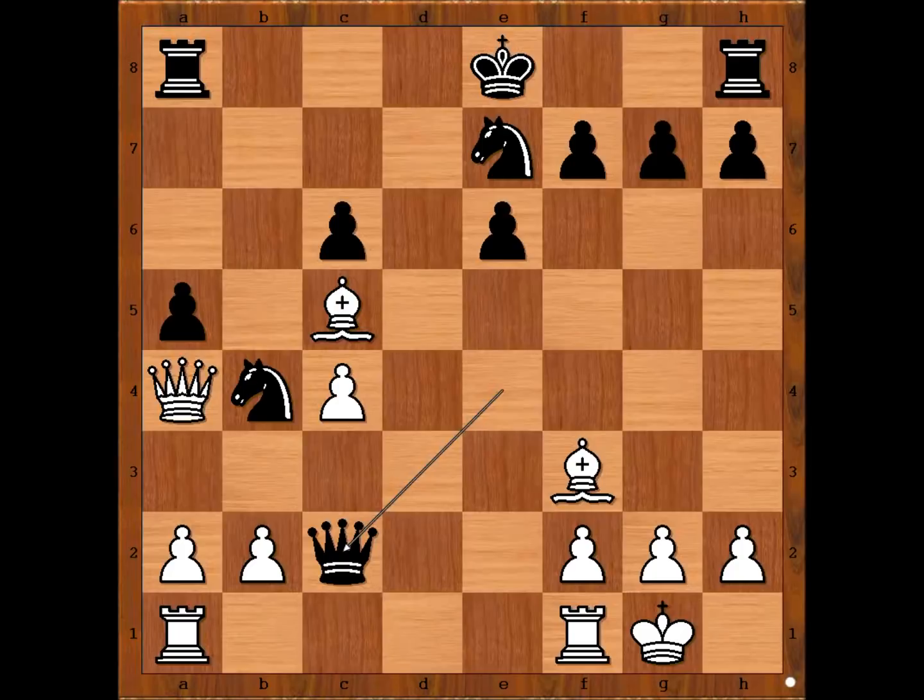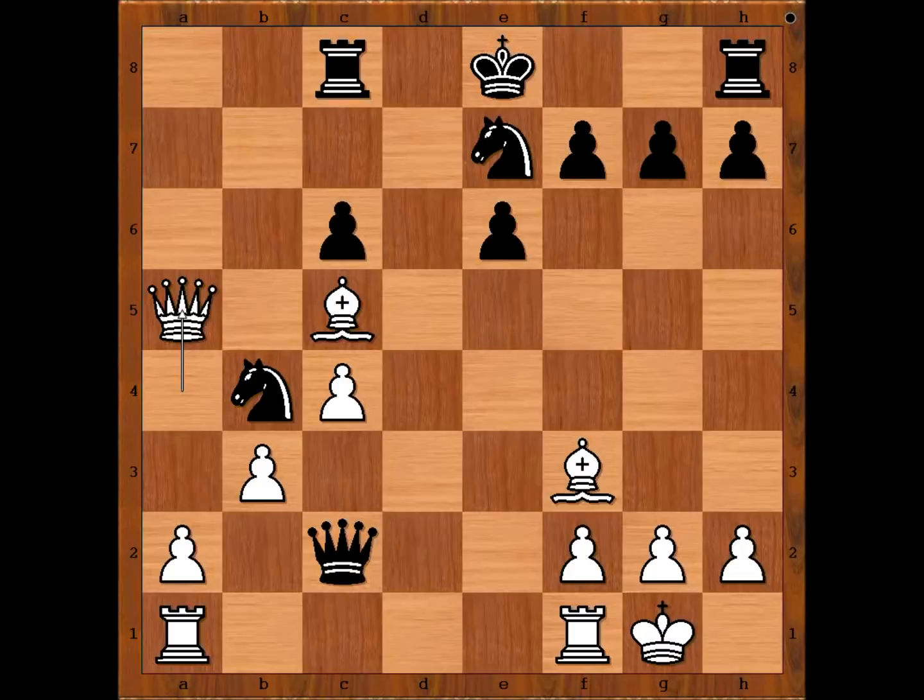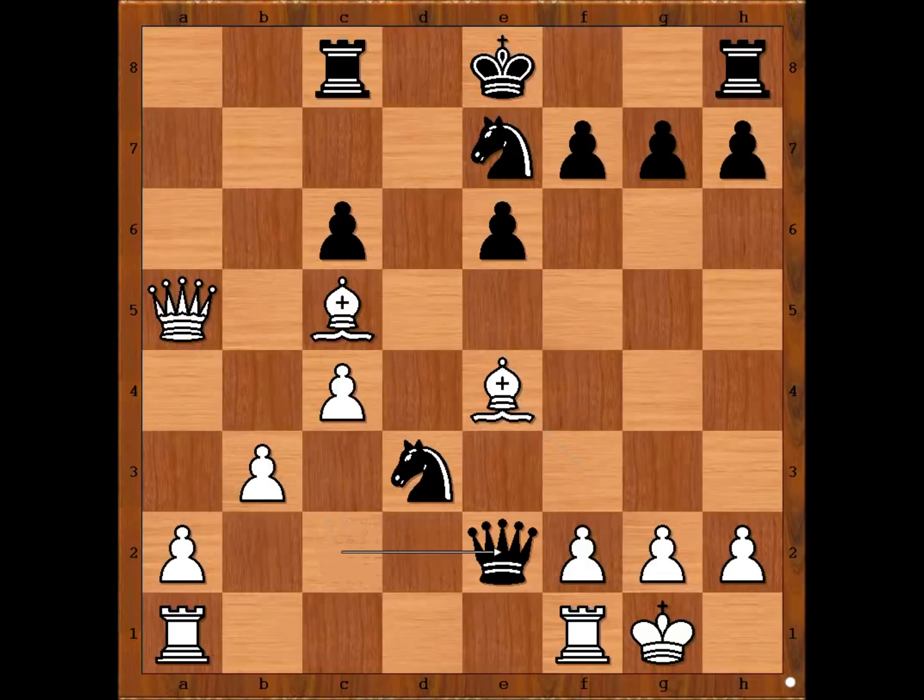Taimanov played b3. Rook to c8. Queen takes on a5. After 18 moves have been played, white is much better — white is a pawn up, has the bishop pair, and black has a problem castling because then he loses the knight. At this stage, Steiner was thinking: they told me I would play against a piano player, and I didn't know he could play chess too! Sorry, mate. Queen to e2 was played.